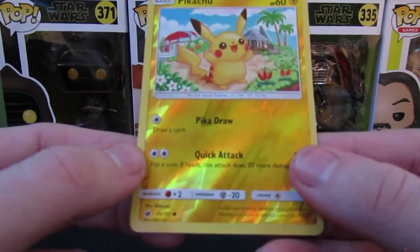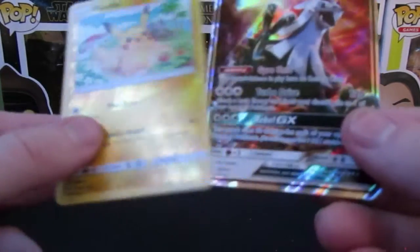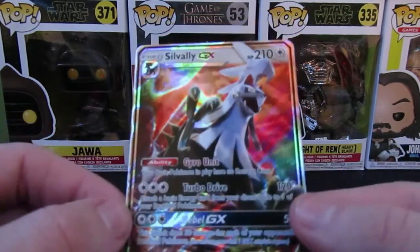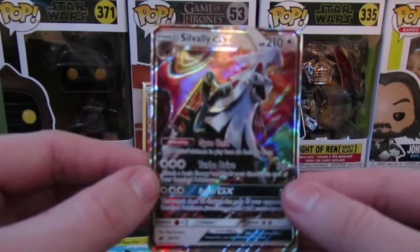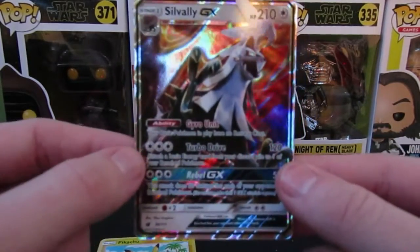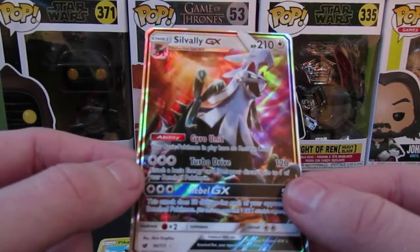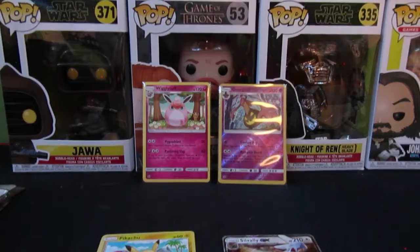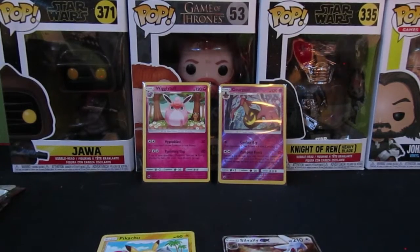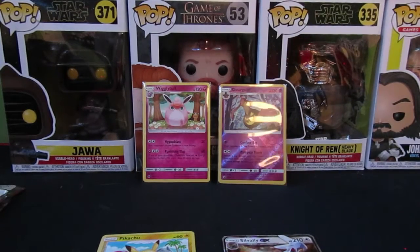Oh nice, reverse holo Pikachu right there — that is our reverse holo. And oh — the Sylvally GX full art holo! Now that is beautiful. That is probably the best pull I've got so far. I don't know if any of the stars are actually pretty rare or not, so definitely let me know if I come across any rare and just go across it like a complete idiot.